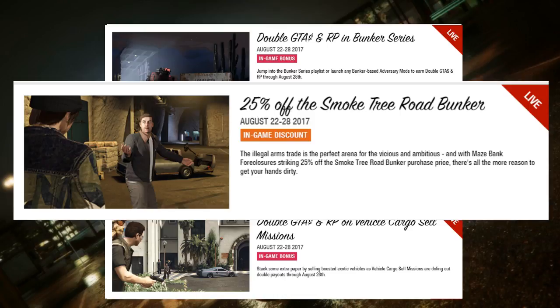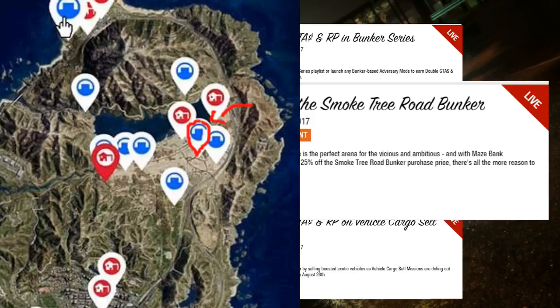First off, there's 25% off the Smoke Tree Road Bunker. The description reads: the illegal arms trade is the perfect arena for the vicious and ambitious, and with Maze Bank foreclosures striking 25% off the Smoke Tree Road Bunker purchase price, it's all the more reason to get your hands dirty. Here is the location of that bunker. It normally costs two million two hundred and five thousand, and on sale it's one million six hundred fifty-three thousand seven hundred and fifty — about an eight hundred thousand dollar discount.